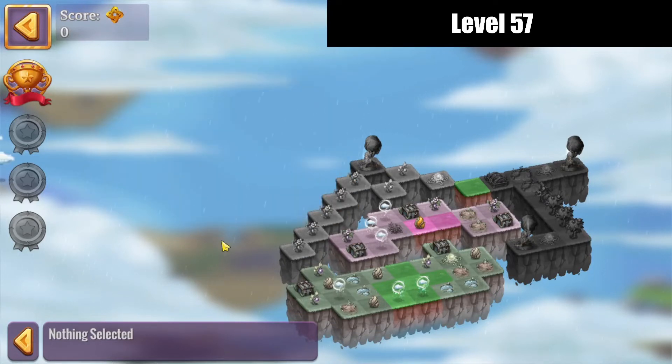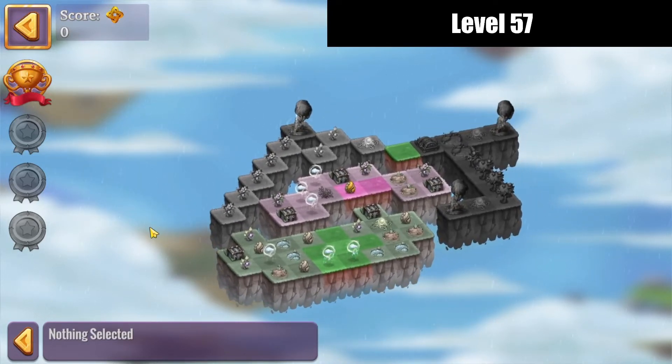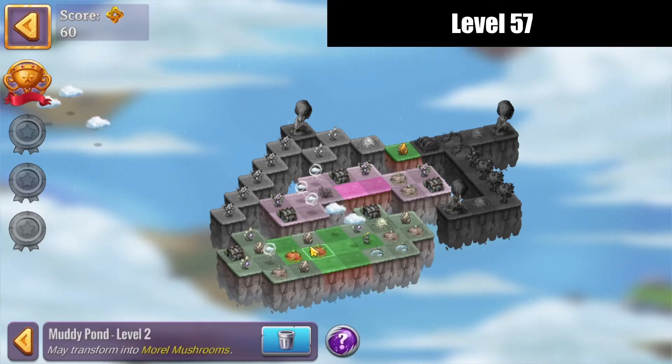We're making one glorious Atlas statue. I need a little space in here, so let's pop that open. Tap on a cloud, tap on both of them, merge those up.